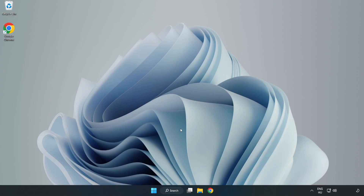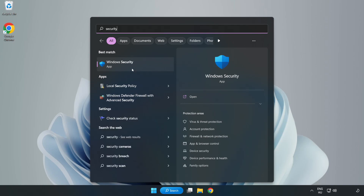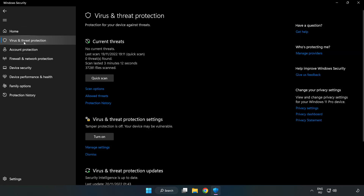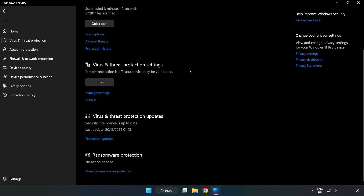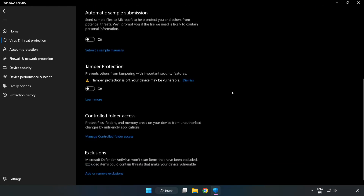If that didn't work, click the search bar and type Security. Open Windows Security. Click Virus and Threat Protection. Scroll down and click Manage Settings. Scroll down and click Add or Remove Exclusions.